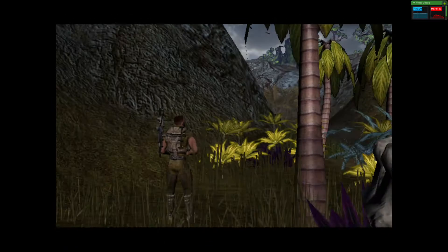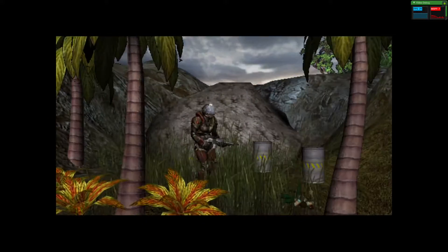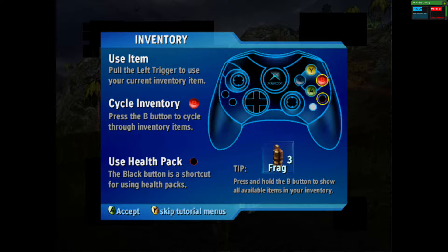Nav beacon updated. Use those rocks and trees for cover and try to get in close enough to take that guy out with a grenade. Pull the left trigger to throw a grenade.